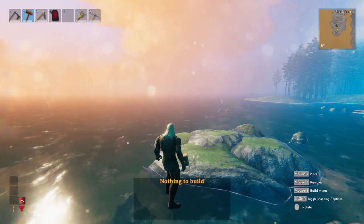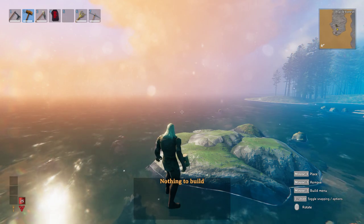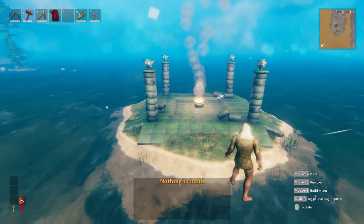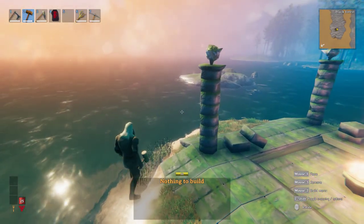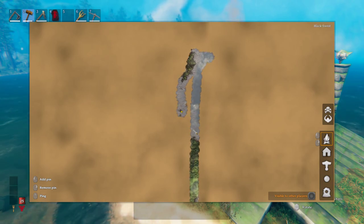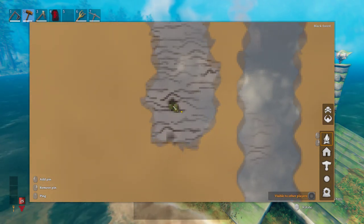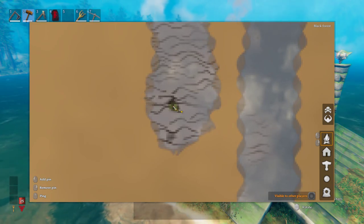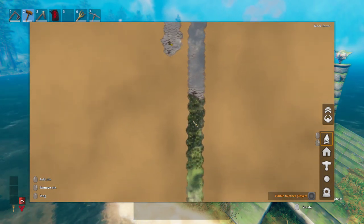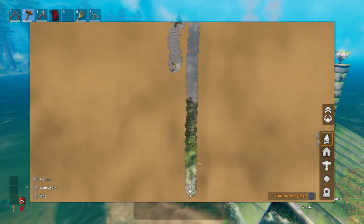This particular seed, which I will leave in the title of the video, has a very unique Elder Boss location. Here it is. This Elder spawn for the Elder Boss is off the coast of this little island over here. I'm in cheat mode. Here's a little Elder Island right here. You don't see the Elder there because I haven't discovered it on the seed yet, but he would appear there once you hit one of the black forest runestones — the boss stone, basically.